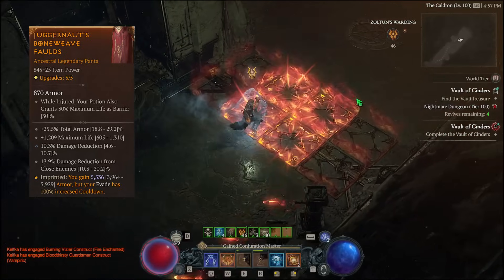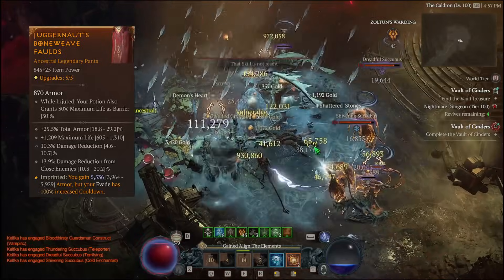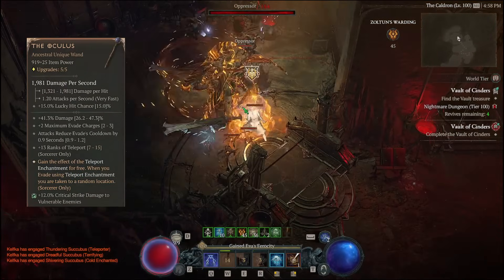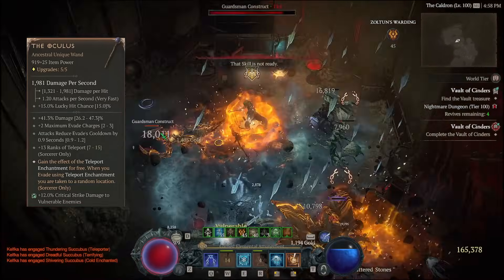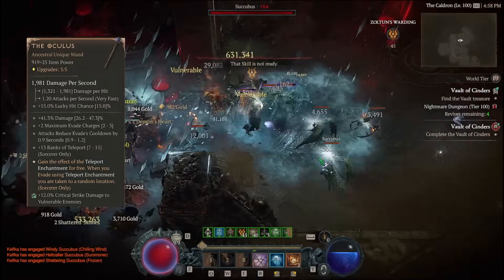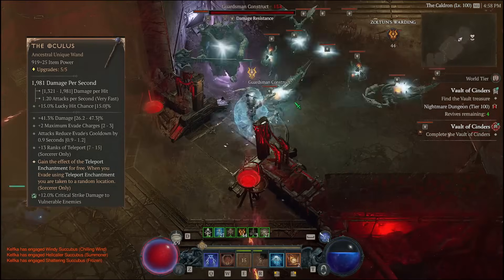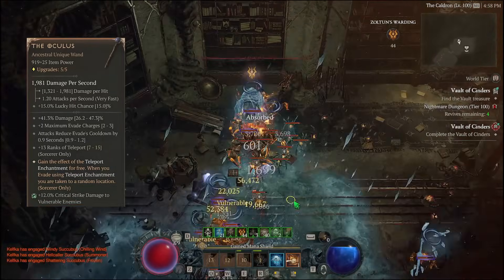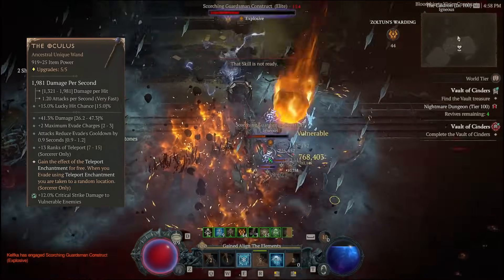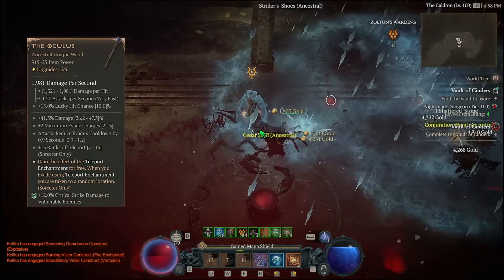The reason why I'm able to use Raiment and have such high armor is because of the new Aspect Juggernaut. Juggernaut increases armor by almost 6,000. When you have Juggernaut on, your Evades are 100% longer. But with the Oculus, you're not going to need all those Evades — you could feel very comfortable being able to Evade slash teleport enough if you have the Oculus on. Another great thing about the Oculus is it's resetting your cooldown for your Barrier, so you consistently have Barrier up. And you're going to use Aspects on this build that increase damage while you have a Barrier — so everything works well together.